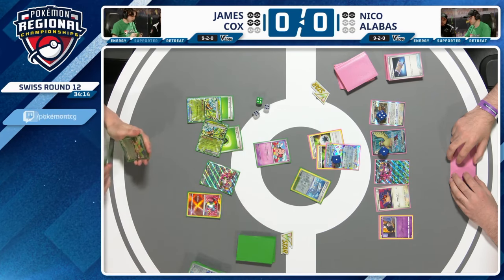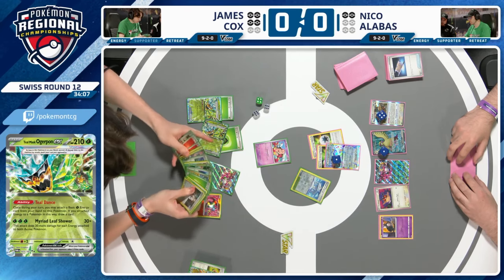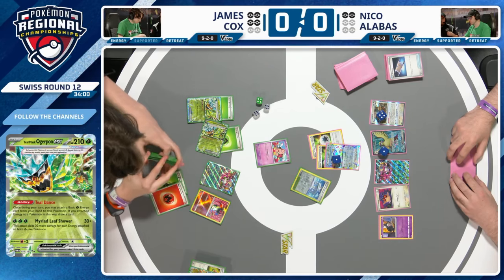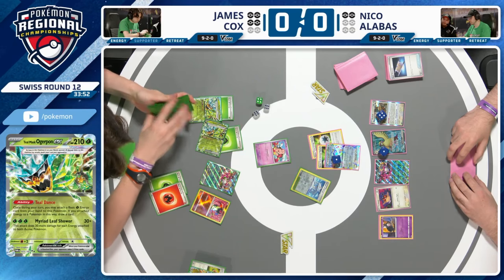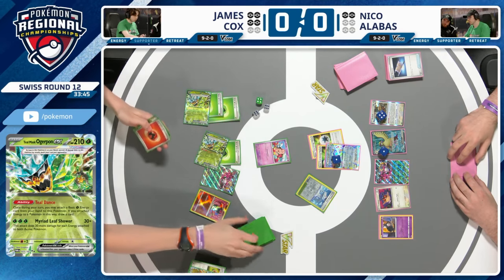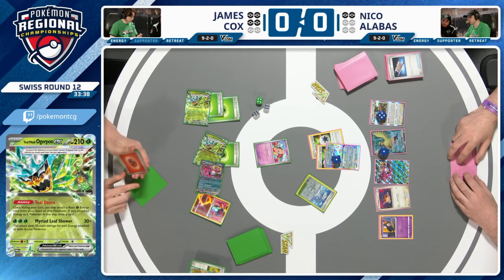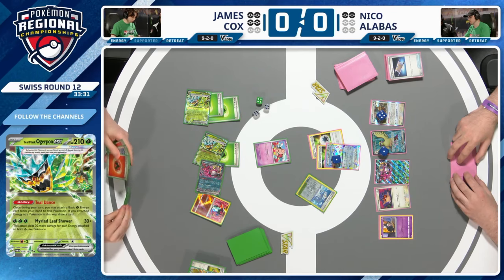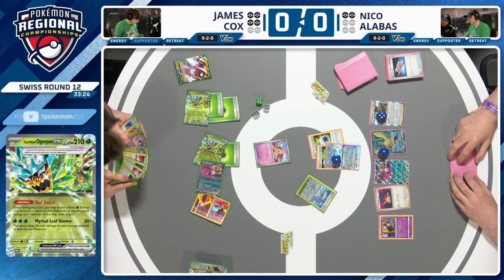If James can't find the Fire Energy, this game is effectively over. Teal Dance draws one — not a red card. But it's an Earthen Vessel — as good as finding the energy itself! Now James can get the Fire Energy for Radiant Charizard and another Grass for Teal Dance again. Another Teal Dance, Flip the Script draws three — James really wants to find a Regidrago V. Ultra Ball will do it. Jamming Tower probably won't be played; most likely quick Ultra Ball fodder.